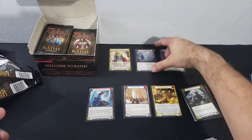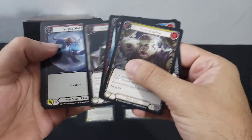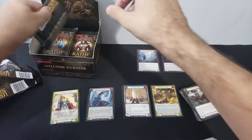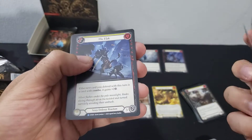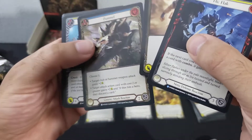Put the rares up there, majestics here, move the token over, and the rest are commons. Two, three, four, five — a regular yellow Flick Flack and a Snatch — so two rares and a foil Pommel.